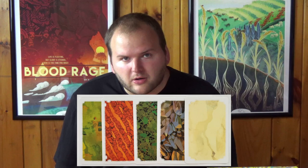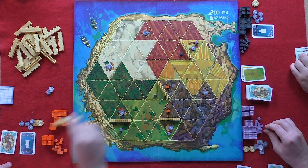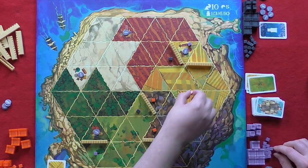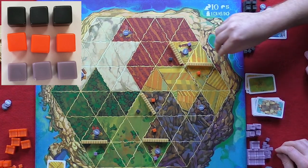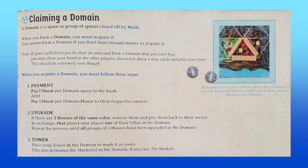Players take turns in clockwise order. On a player's turn, they may discard up to two cards in order to build and/or trade that many times in any combination. When building, a player places a wall on any border of a land space that matches the type of land shown on the card discarded. Once this is done, the player places one of their buildings down on one side of the wall, then chooses one of their adjacent opponents, and they place a house down on the other side of the wall. Once a space or a group of spaces is entirely enclosed by walls, it becomes a domain. However, a player can only create a domain if they can afford to. A domain costs one ducat per space, which is paid to the bank, as well as one ducat to other players for each of their houses in the domain.